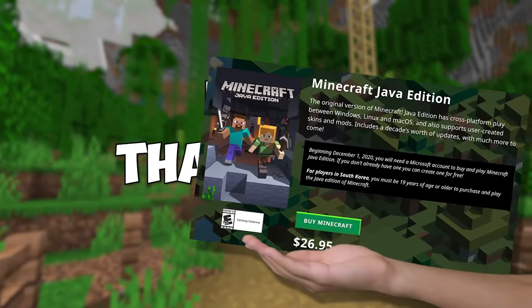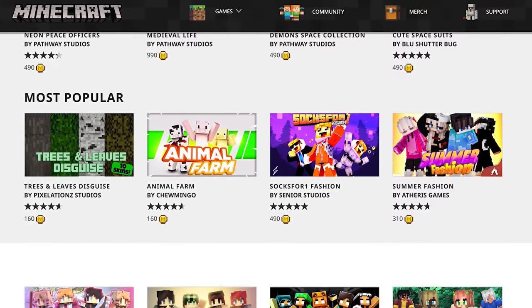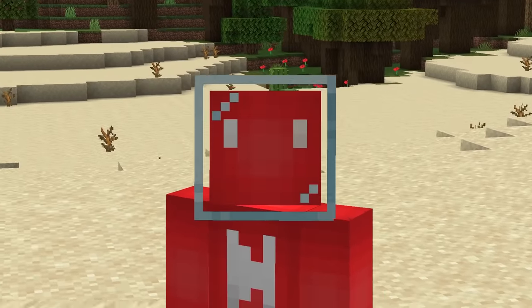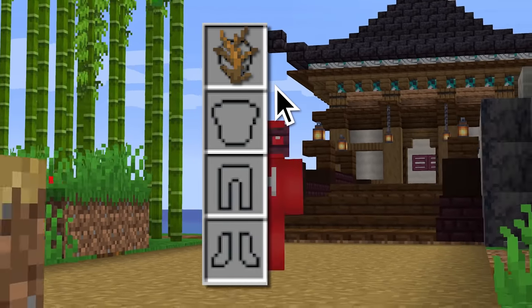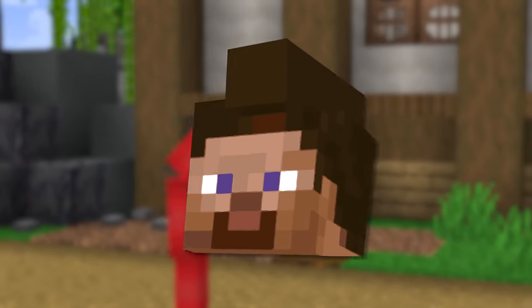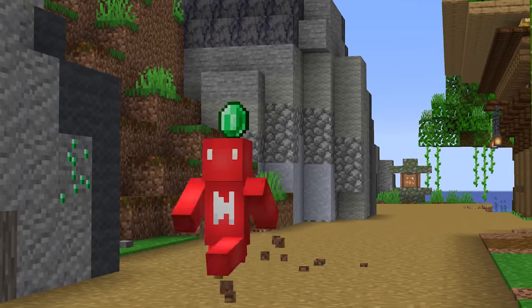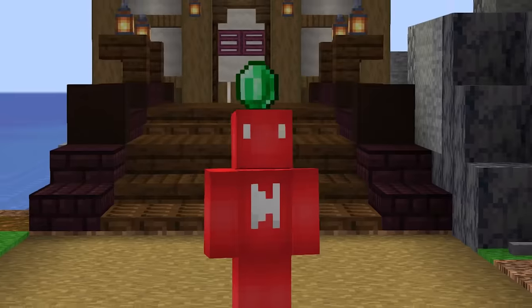Number two: thankfully Java Minecraft doesn't have much for microtransactions, but that does leave us behind in terms of cosmetics — or rather it would if we didn't have this command. With the slash item replace command, we can put blocks and items on our armor slots that we couldn't normally. So sure, Steve doesn't normally have a mohawk, but put an anvil on your helmet and the problem's solved. Or you can add an emerald to your head and look like a Sim. The possibilities here are quite open.